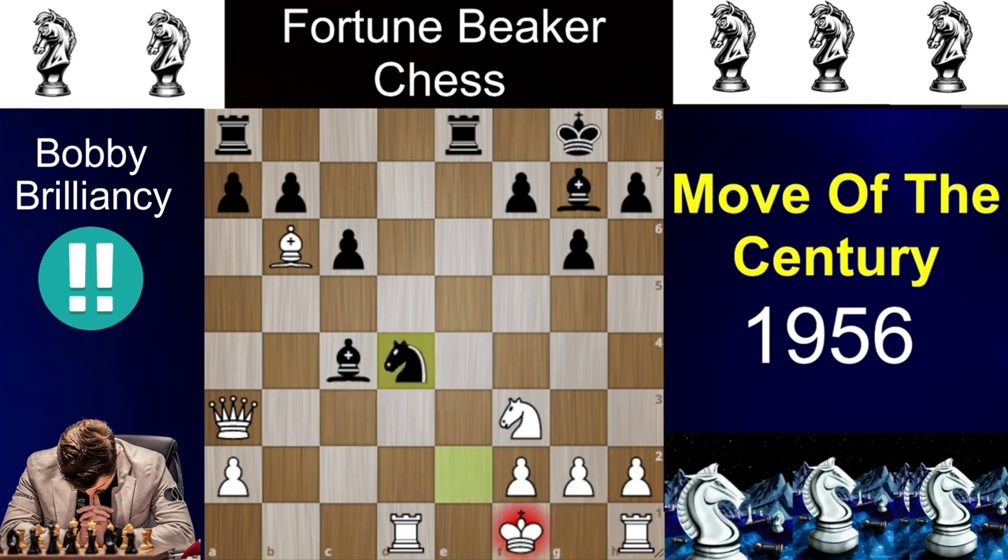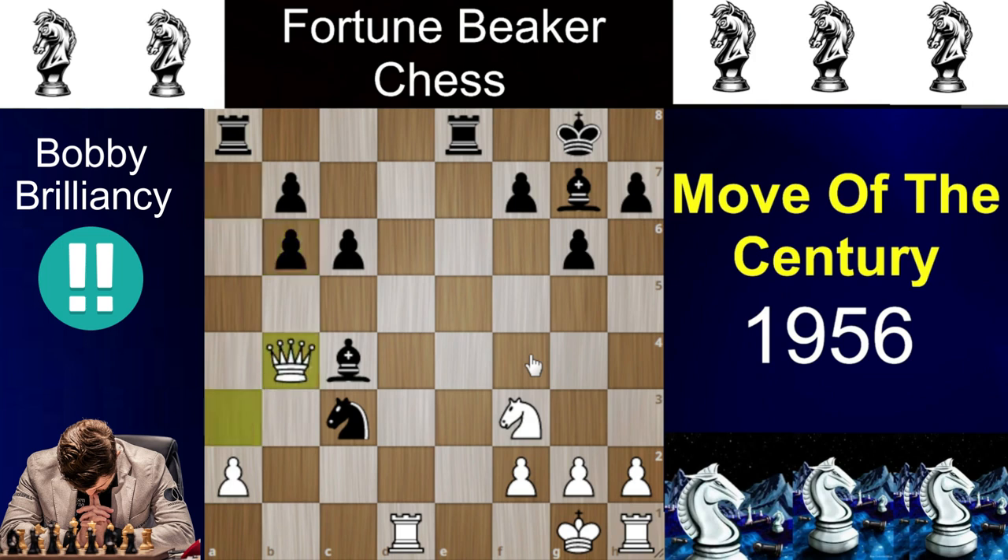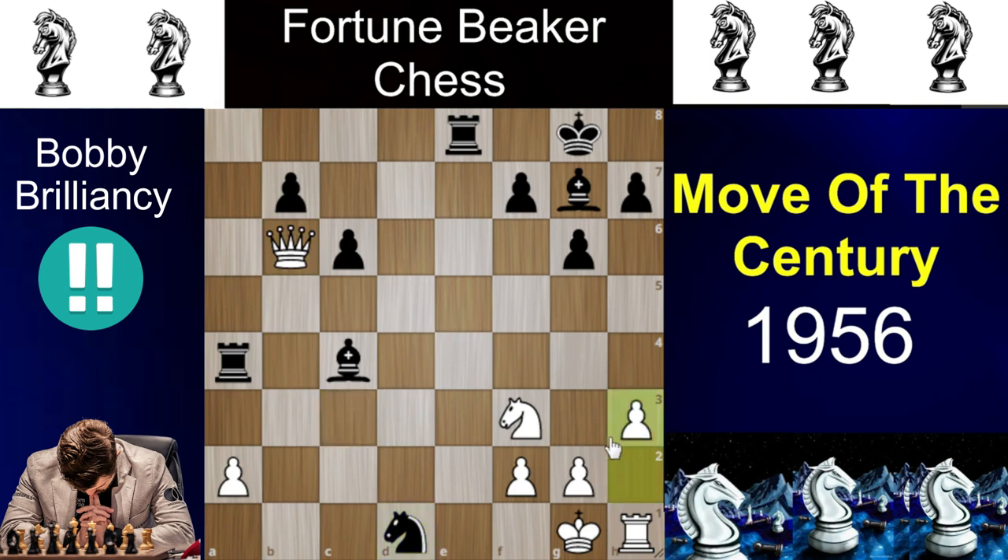Knight e2 check, king f1, knight takes d4 check, king g1, knight e2 check, king f1, knight c3 check, king g1, and then axb6. Now the queen is under attack so he moves to b4, then rook to a4, queen takes b6, knight takes d1 — and Fischer is just too many pieces up for the queen. Then h3 to give the king a free square, rook takes a2, king h2, knight takes f2.